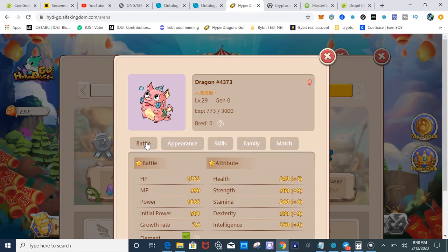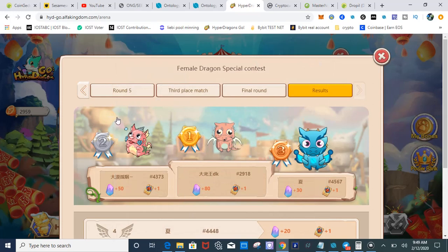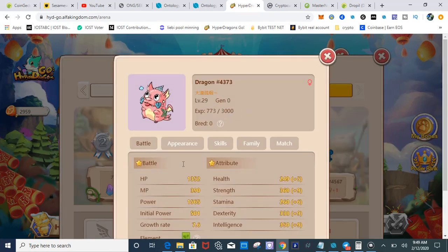I would buy this dragon. The reason why I would buy this dragon is because it produces income within the platform — it's already proven. You can make a lot of money with this type of dragon. So if I was in the market and I saw these attributes on a female dragon, I would buy it.